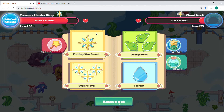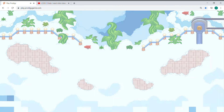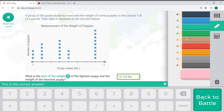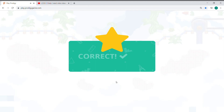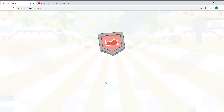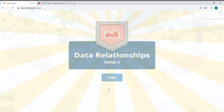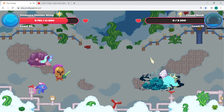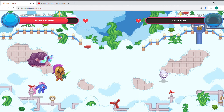Let's finish this battle. Get ready — we're going to totally crush this dude with Falling Star Smash. Here we go, we're going to get the Squawks.